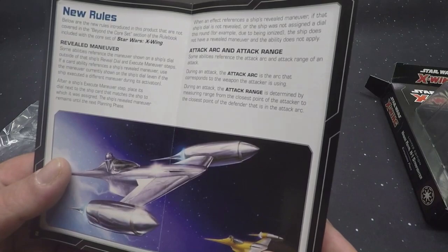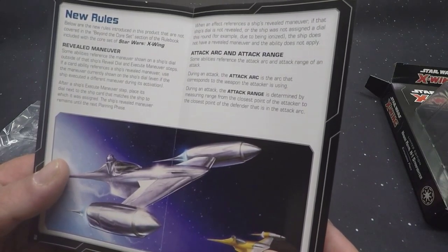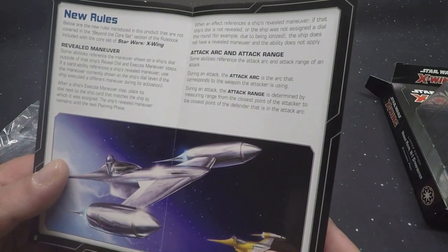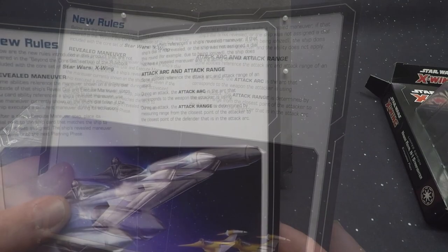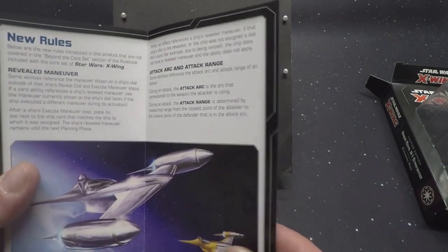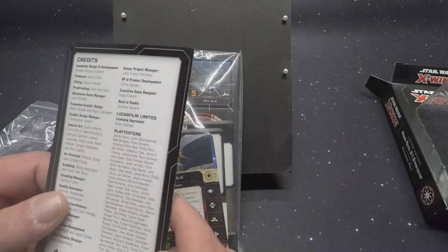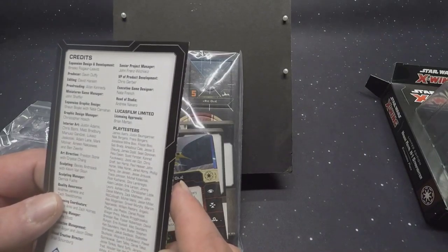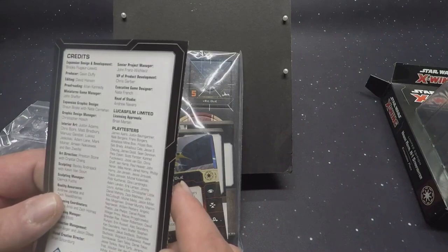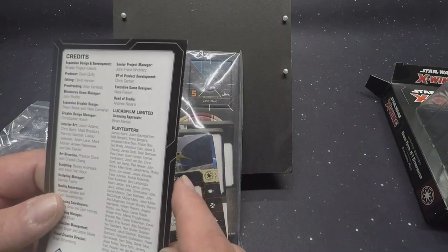Below are the new rules introduced in this product that are not covered in the 'Beyond the Core Set' section of the rule book included with the core set. So it's basically what's already in our current FAQ, right? It just comes with it because current cards in there are a little bit different from what the new rules are stating. And then of course there are the usual playtesters.